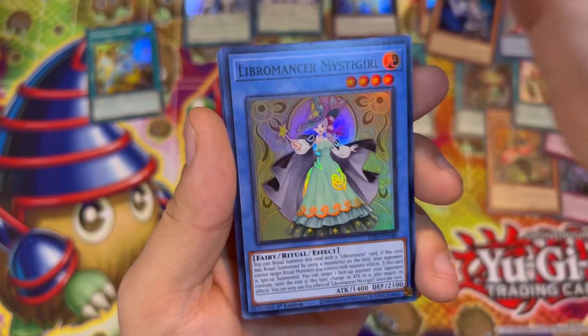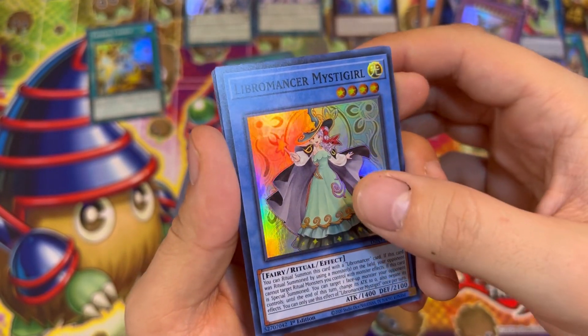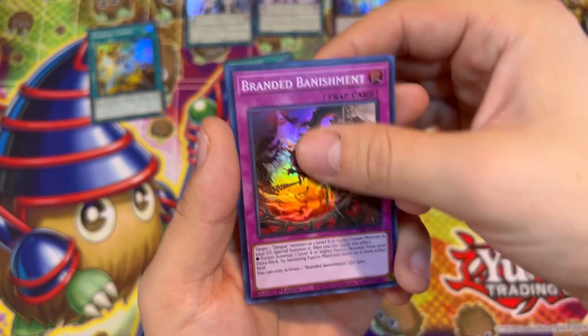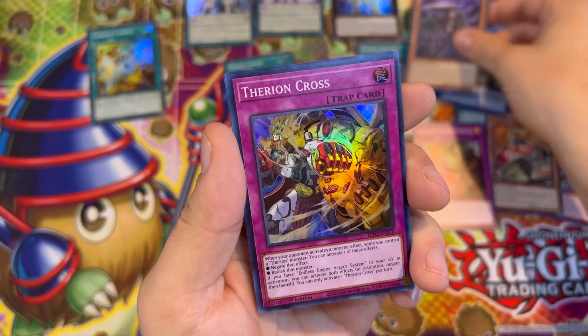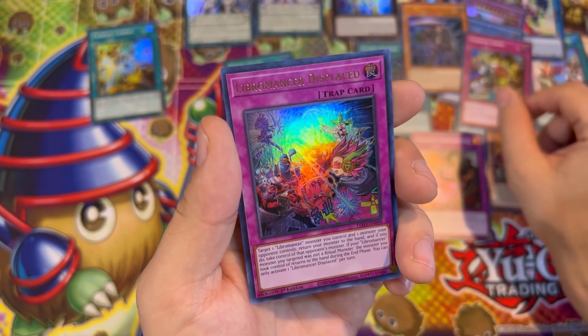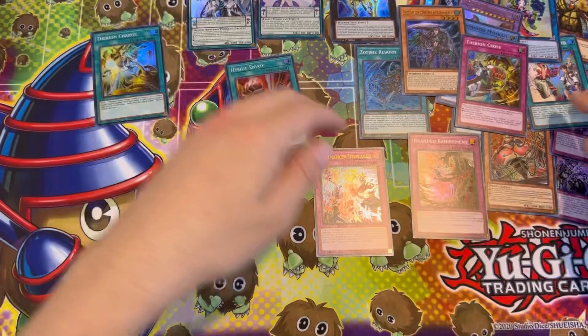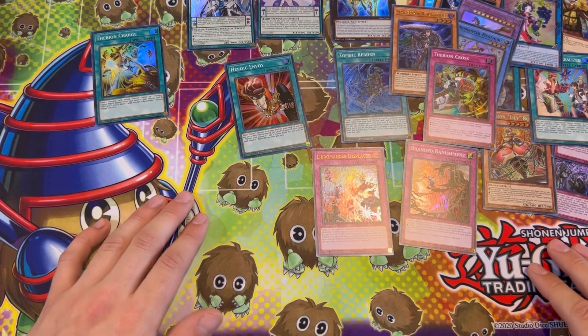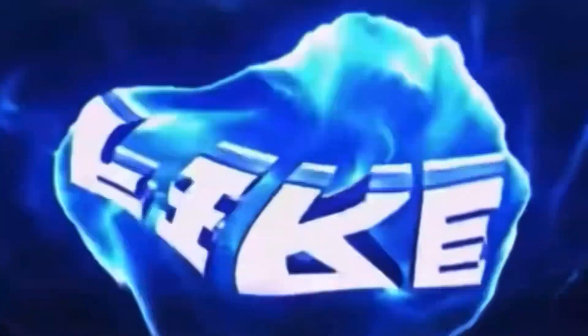Love my dragon cards. Libromancer Mystical Girl, Branded Banishment, Scareclaw Rechi-Art, Theoron Cross, and Libromancer Displaced — sorry. Which is mad, because I actually didn't get one double! So I'm really happy with that. But that is all for today's video — make sure you give it a like, comment and subscribe. I'd really appreciate that, it helps me out a lot, and I'll see you in the next one.